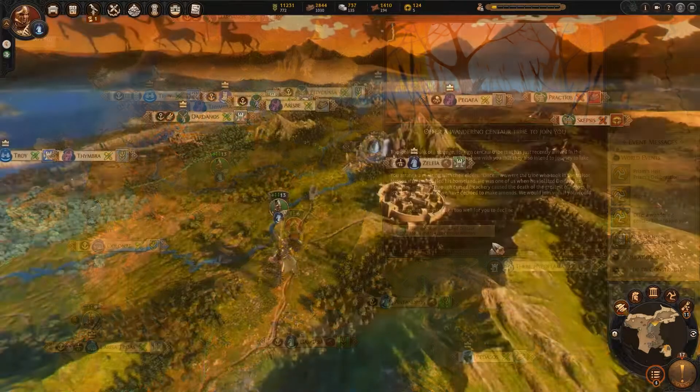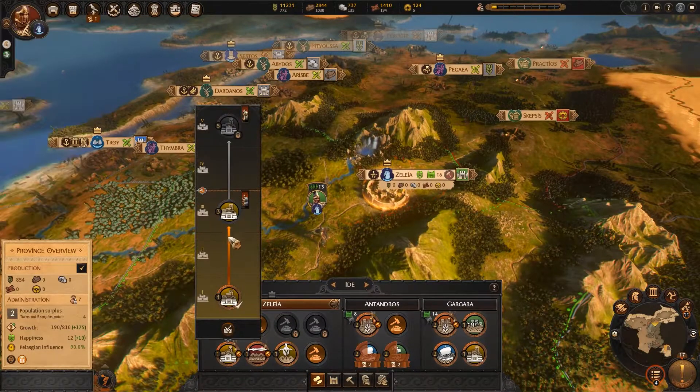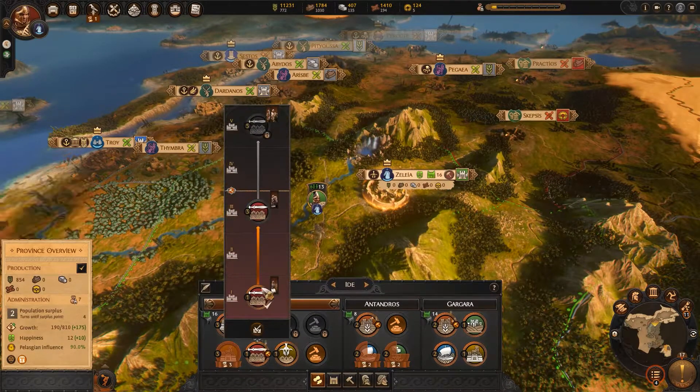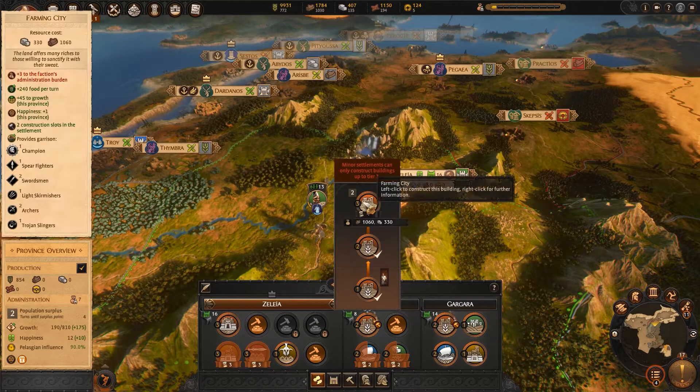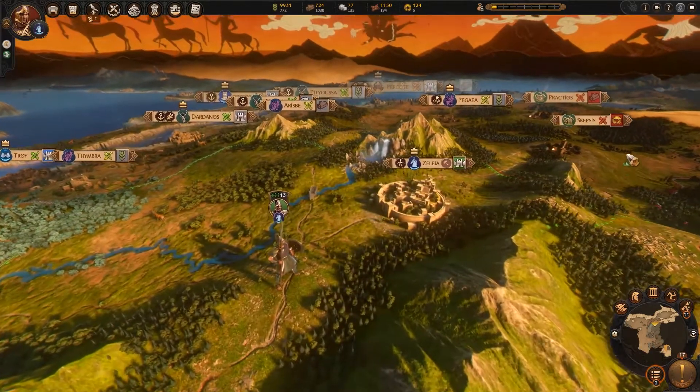Lucky me! Meanwhile, let's upgrade my settlement. There are some building chains I can update in my capital which will allow me to recruit more advanced units, and by upgrading Antanderos to a level 3 settlement I'll complete a mission, which will give me a new elite unit in the special recruitment pool.